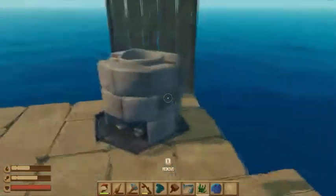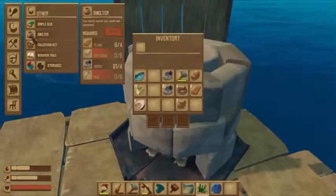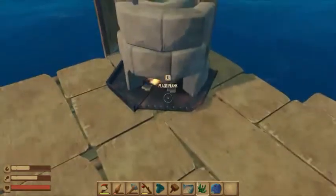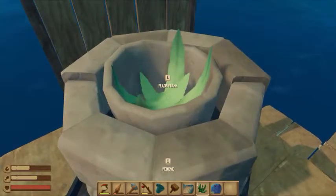And then you go and make yourself a smelter — what's it called? A smither. Place the seaweed, and it'll cook, and it'll make yourself some vine goo, and that's how you get it.